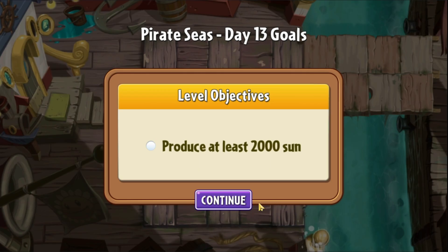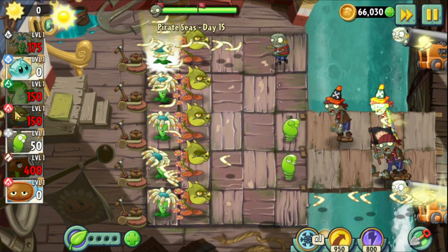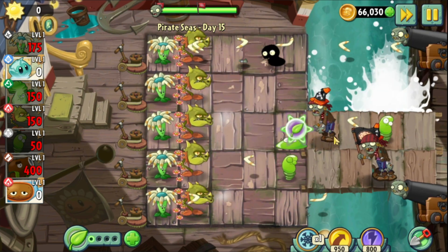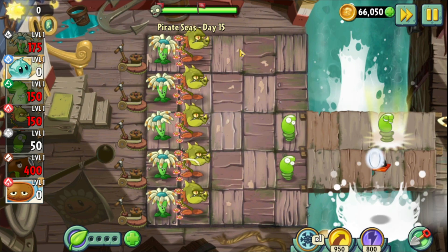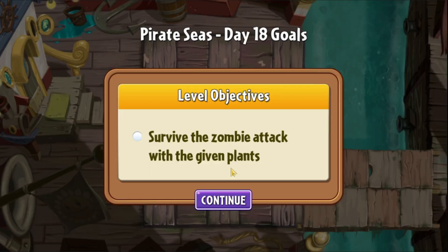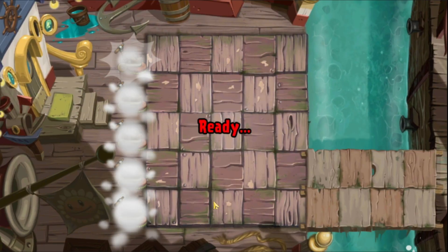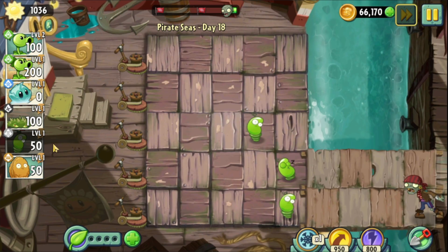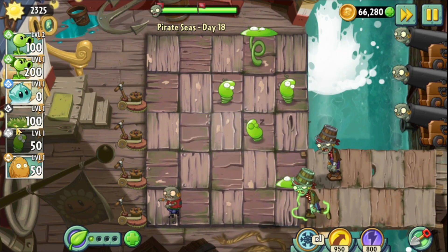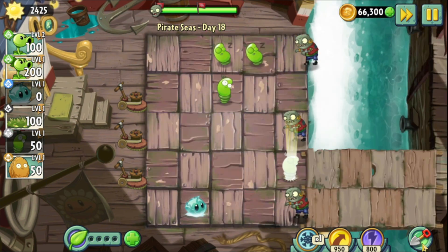Day 13 was immediately impossible because it was a produce-X-amount-of-sun level, and obviously we don't have access to any sun producers. This is why I'm not allowing myself to replay any levels, since this would just become primal sunflower magnifying grass for every level and there's no challenge at all. Day 18 is a locked and loaded level — we can only use Spring Bean. Let's see if Spring Bean can beat the whole level by itself.